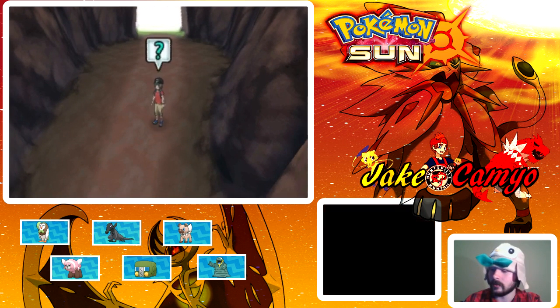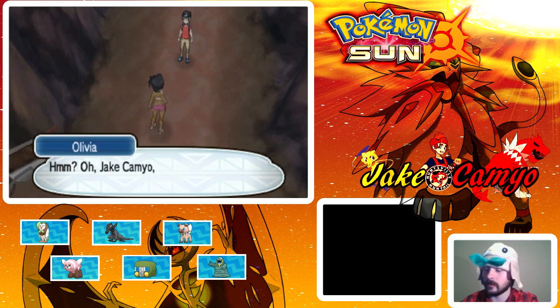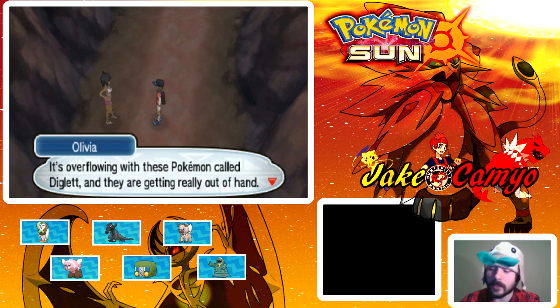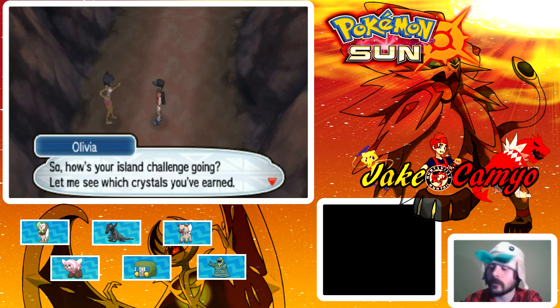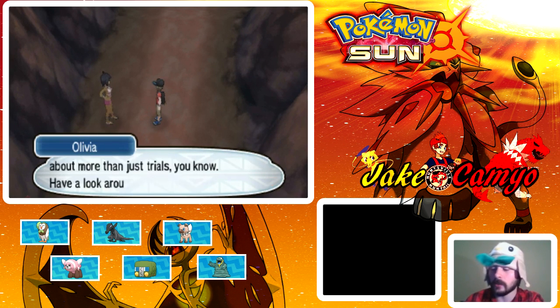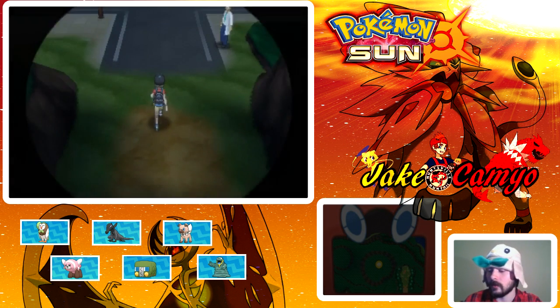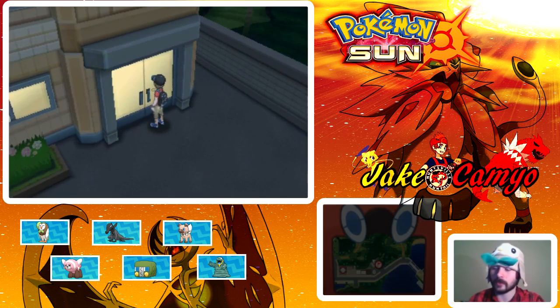Diglett's Tunnel. An NPC says this cave is overflowing with Diglett and they're getting really out of hand — mediocre trainers can't even get through. He asks how our island challenge is going, and wants to see which crystals we've earned. He mentions a dimensional research lab and says traveling and doing your island challenge is about more than just trials. So apparently that's where our next trial is going to be.